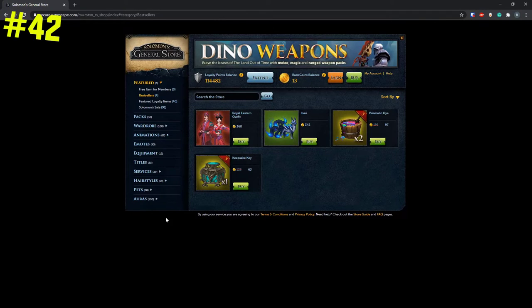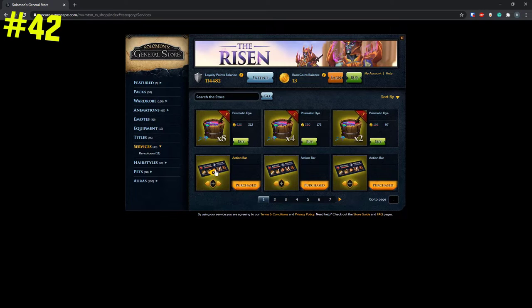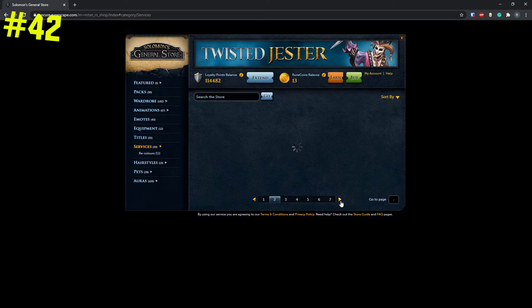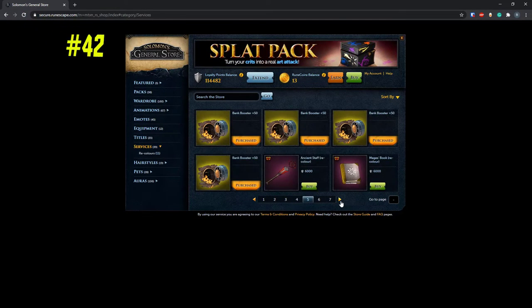Bank space and presets are very expensive, so one thing you could do to save money is wait for a sale. When these sales come along they are discounted quite heavily. It's annoying waiting, and I hate advertising microtransactions, but if you're going to buy them, waiting around might save you a few quid.